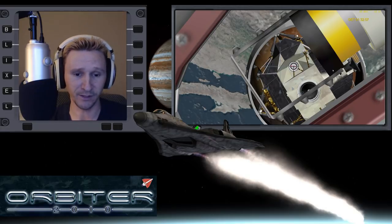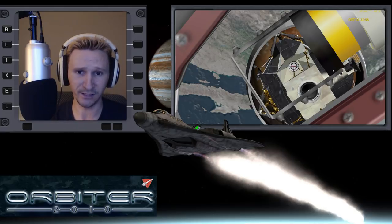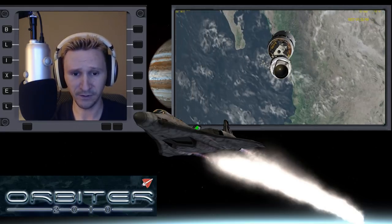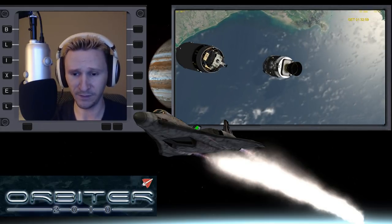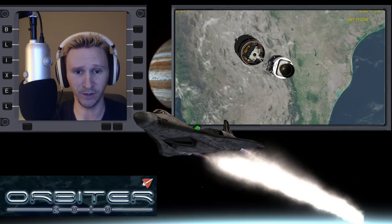I've spent very little time with it. But in the last video, we looked at how to launch the Apollo — the Saturn V — and how to get it into orbit. Then we set up a TLI burn to go out to the moon, and then we undocked from the main stage. We're going to try to dock this part with the LM and then continue from there. So that's kind of where we left off. Let's just jump right back in.